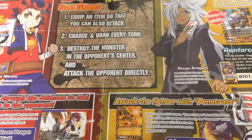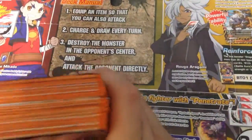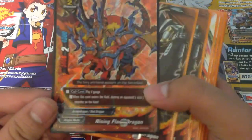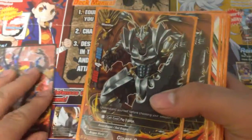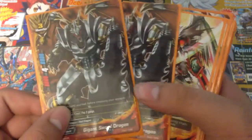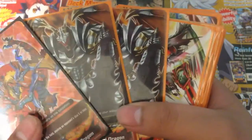Now we'll have a look at the cards. The main card in this deck is the Rising Flare Dragon — we get a shiny one of Rising Flare Dragon. Here's the size 2 monster. And then we get 2 Gigant Sword Dragons, which is the size 3 and only size 3 you get.